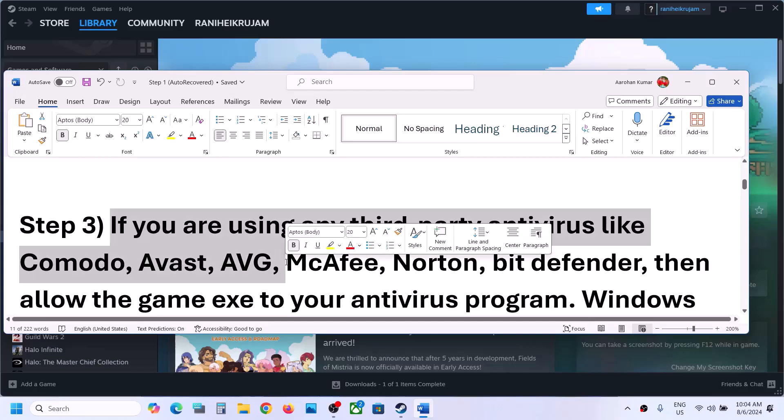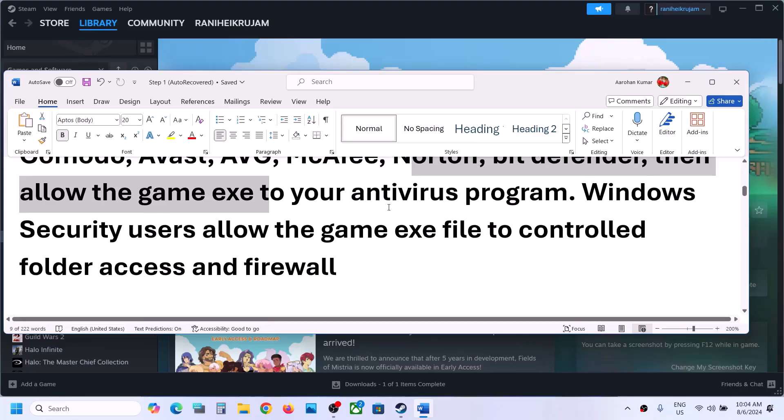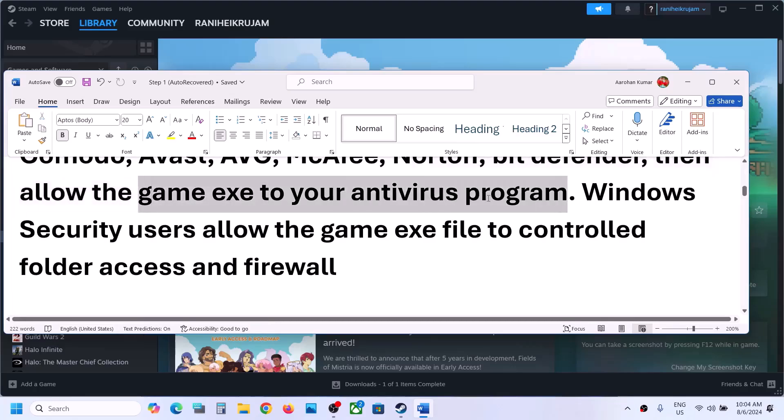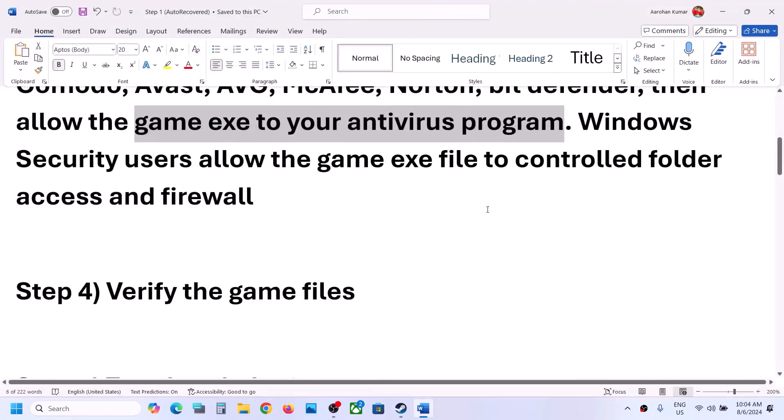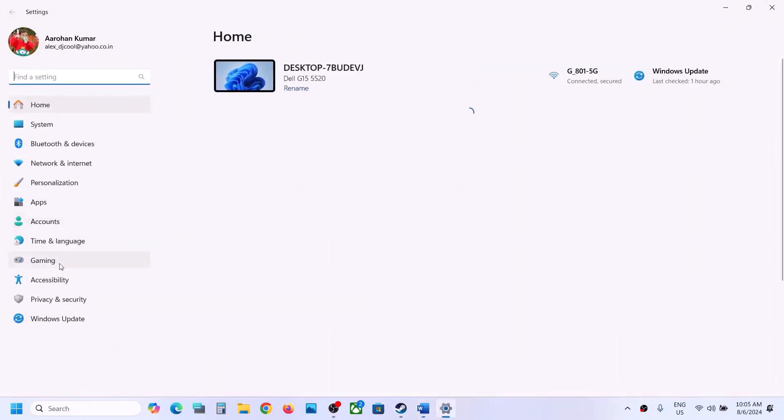The next step is, if you are using any third-party antivirus like Avast, Norton, Bitdefender, McAfee — whichever antivirus program you're using — make sure that you allow the game EXE file in your antivirus program. If you're using Windows Security, follow the next steps.